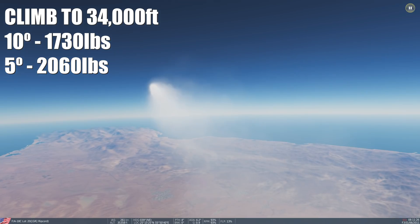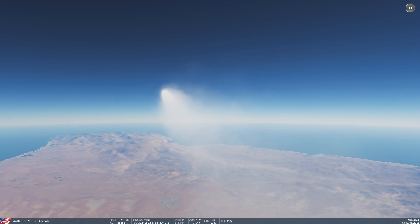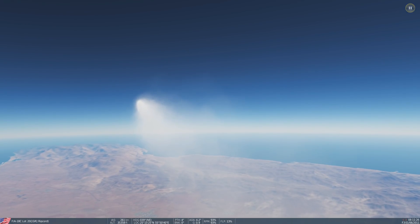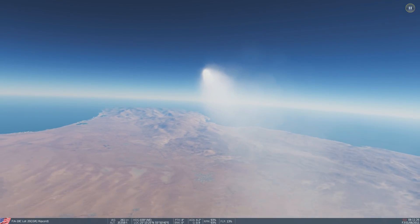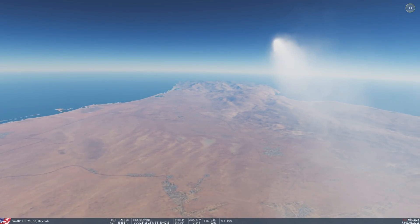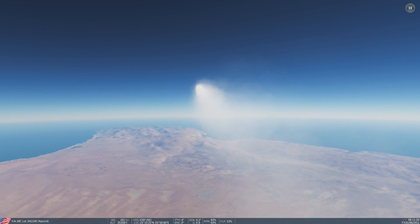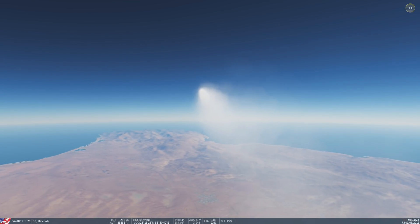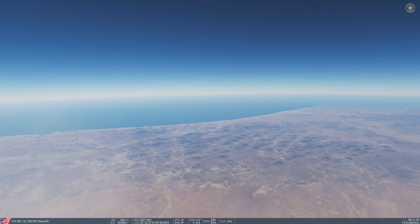The results: I burned 1,730 pounds of fuel at 10 degrees, bouncing in and out of burner. RC did five degrees pitch and burned more fuel — 2,060 pounds — getting to the same altitude of 34,000 feet. So generally, the higher the pitch you can maintain while staying on the FPASS climb speed, the better your fuel burn to altitude. However, RC actually covered two-and-a-half to three times more lateral distance during the climb.